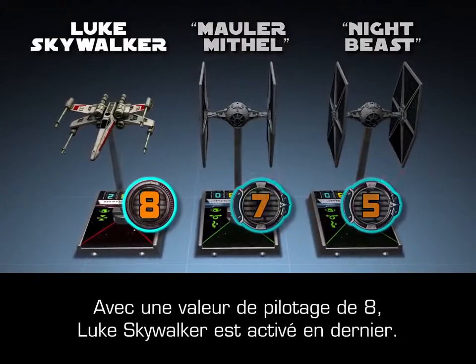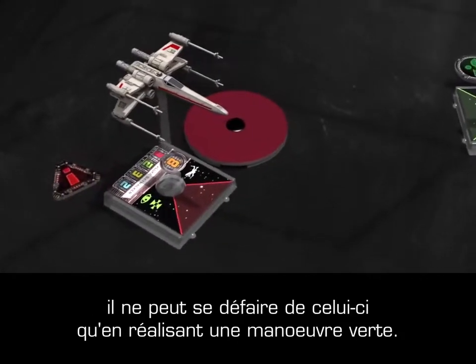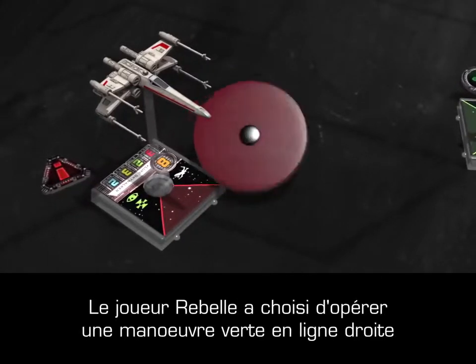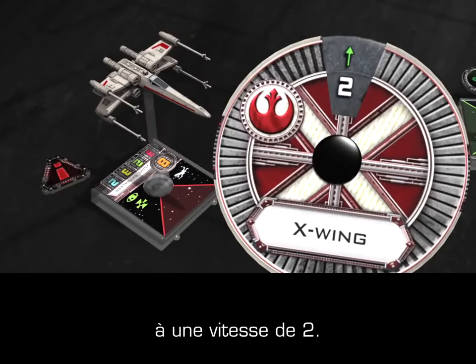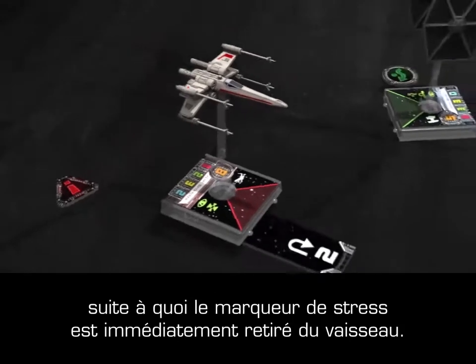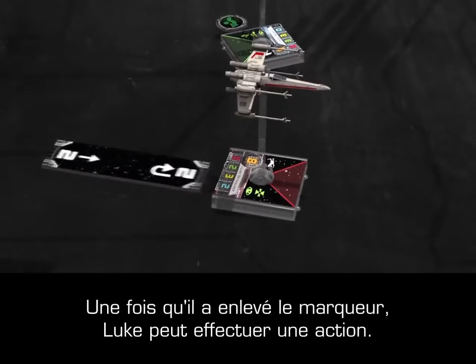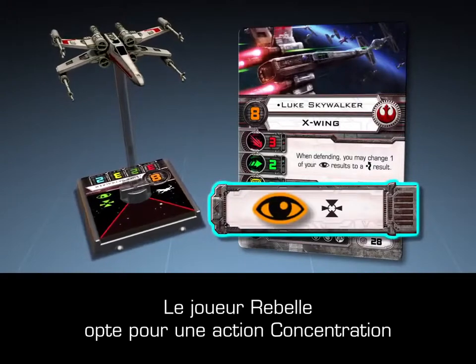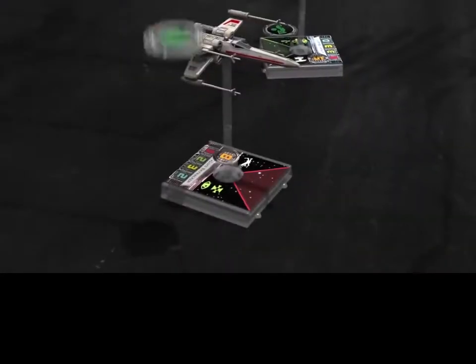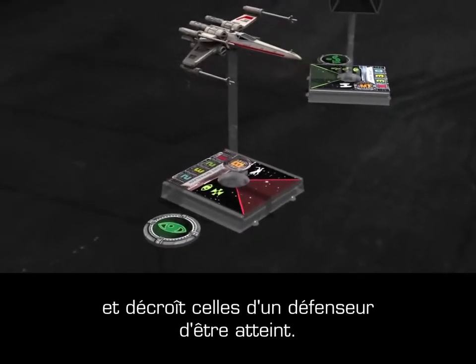Luke Skywalker, with a pilot skill of 8, activates last. Luke has one stress token from a previous round, which can only be removed by performing a green maneuver. The Rebel player has chosen to perform a straight green maneuver with a speed of 2. Luke's X-Wing follows the path of the corresponding template and then immediately removes one stress token from his ship. With the stress token removed, Luke can now perform an action. The Rebel player chooses a focus action and places a focus token next to Luke's ship. Focus increases a ship's chance of hitting when attacking or decreases its chance of getting hit when defending.